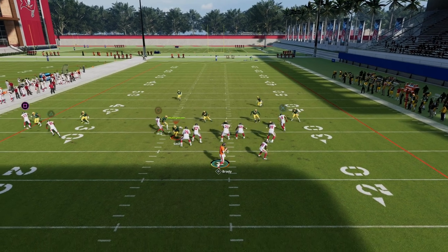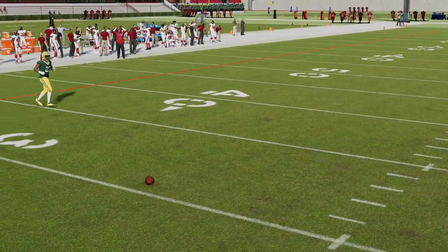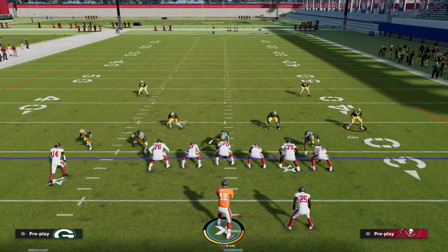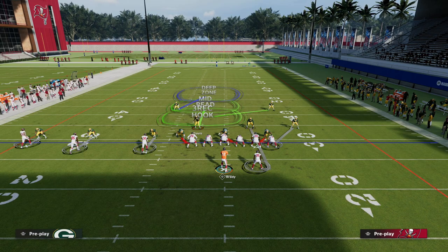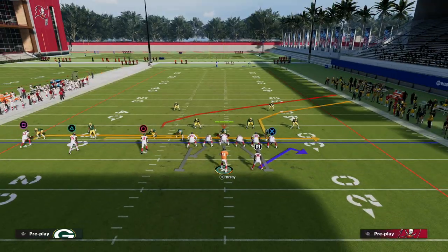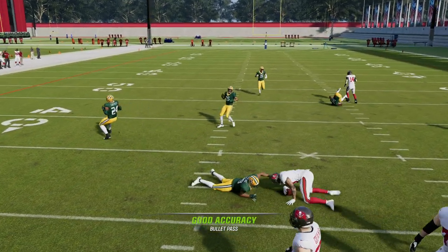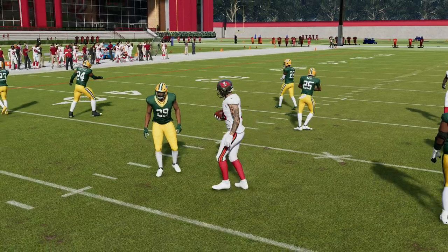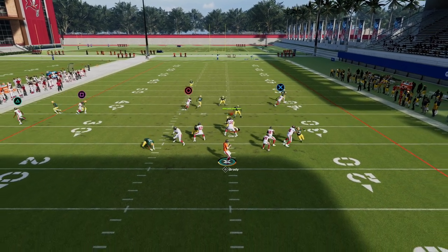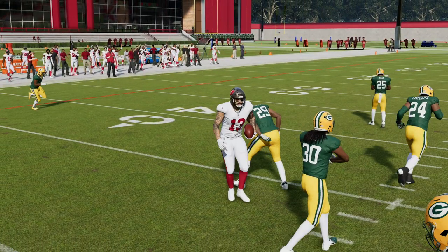The other route I want to show is the little speed-in or dragon route to Mike Evans. They're likely going to user the post, so this dragon route is actually really, really decent against man. A lot of times you're going to get that inside release and you can cut it off against man to make a catch pretty easily. It's a fairly quick-hitting route — he'll get that little rub and get inside position. You can use that little in-route as well.